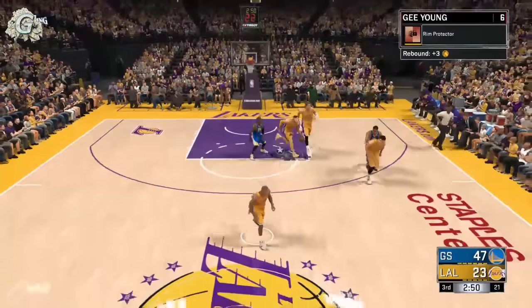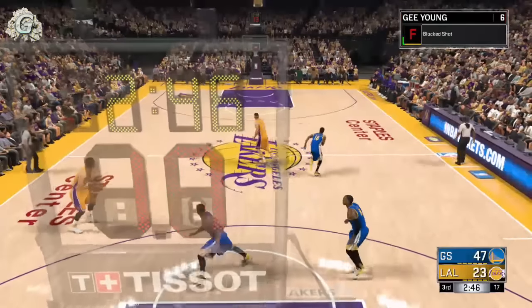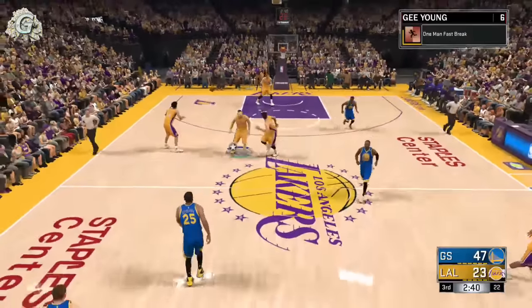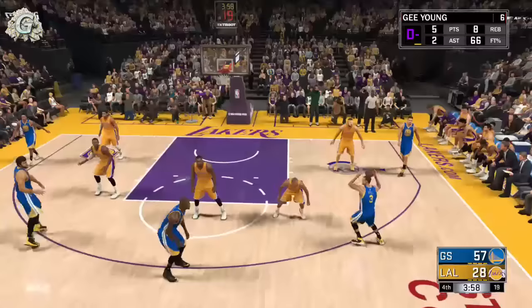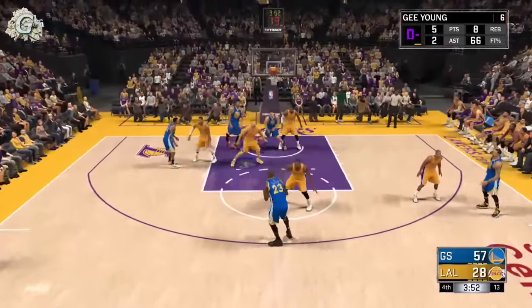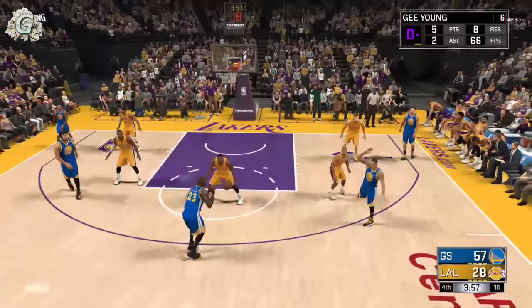I recommend getting this badge for all MyPlayers because it's very effective on the court. The only badge in this video that's easy to get but a little hard to do is pick dodger, because you have to actually wait for the AI to set a screen for the person you're guarding. And sometimes they don't like setting screens unless you're a point guard or shooting guard.